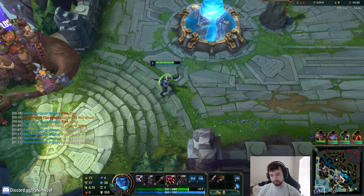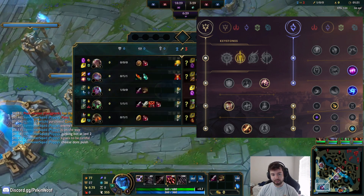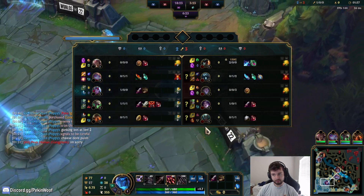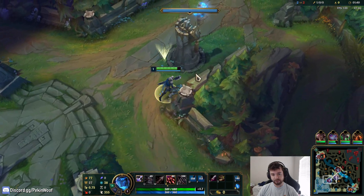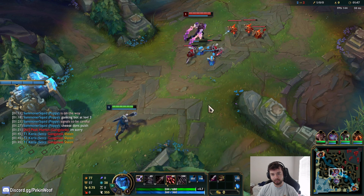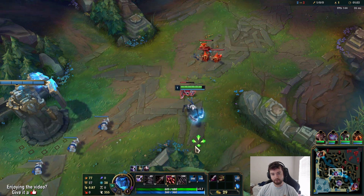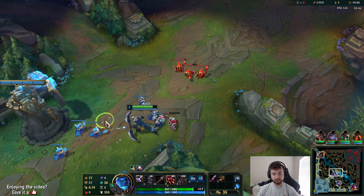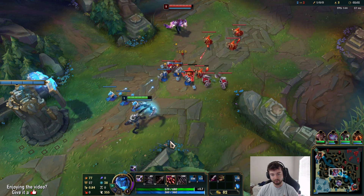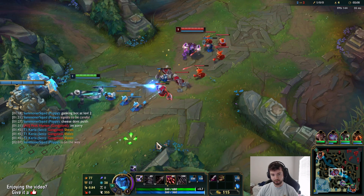We're going to be playing AP Varus mid lane. My runes this game are a little bit different than past games. I normally took Halo Blades, but I'm not taking that this time. Mainly because I think Lethal Tempo actually makes sense for AP Varus - the whole reason for Halo Blades is because AP Varus functions mainly through his Blight Stacks, which require auto-attacking to apply them. Inside teamfights, you can continue applying stacks more easily with Lethal Tempo.